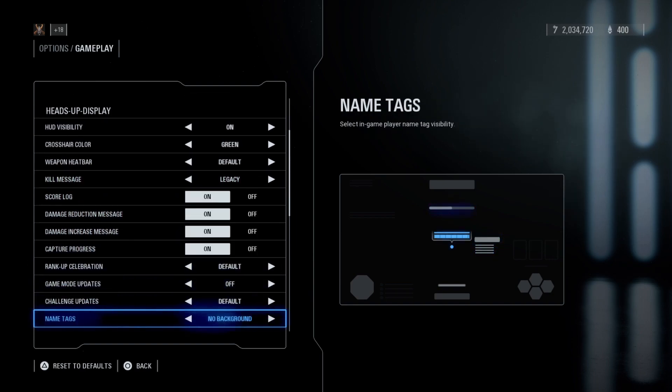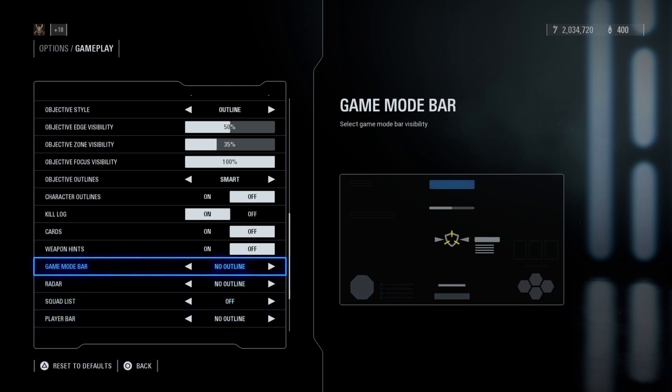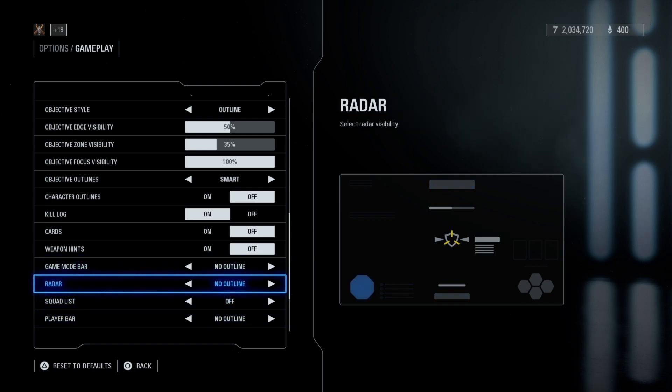If you go a bit further down you can partially turn your HUD off by getting rid of things like the game mode bar or the radar if you don't want them. I like to do this sometimes — I only keep what's essential for dueling: my health, my stamina and my abilities. It's like dueling with no HUD which is nice and crisp, but I can still see the things I need.